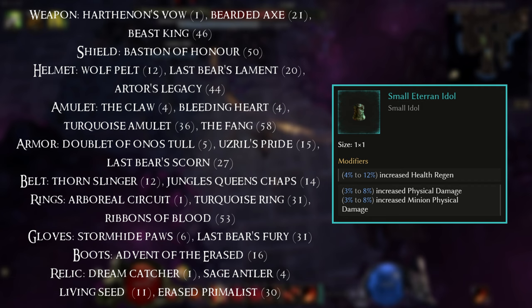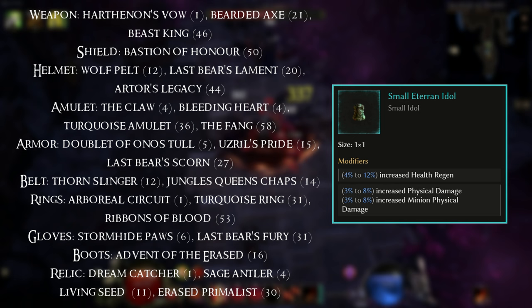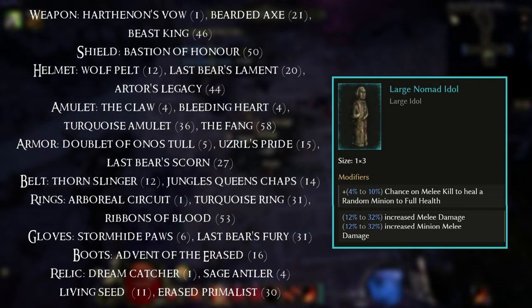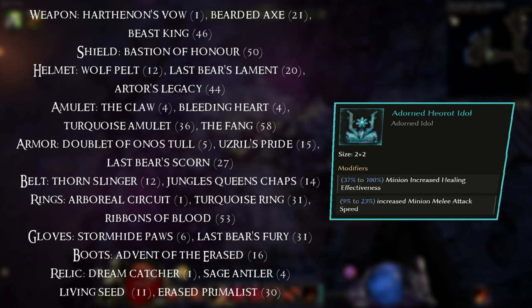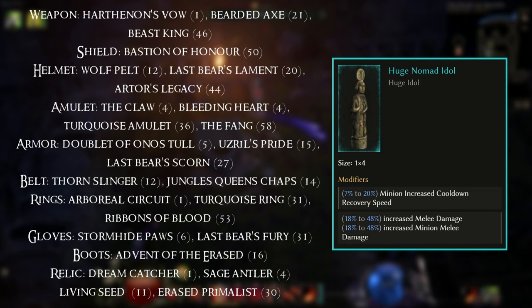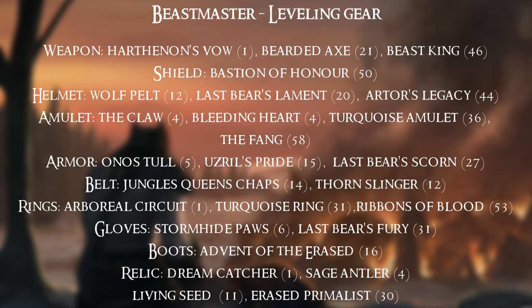Finishing up the gear, here are some useful idol effects. Your Small Idol can get Shared Physical Damage. Your Humble Idol can give you Vitality and Shared Physical Damage. Large Idol is Chance to Heal Minion on Melee Kill and also Increased Minion Damage. Your Ornate Idol gives Vitality and Increased Minion Melee Attack Speed. Adorned Idol is Increased Minion Melee Attack Speed. Grand Idol is Minion Critical Strike Chance. And the Huge Idol gives Minion Cooldown Recovery Speed and Increased Minion Melee Damage.